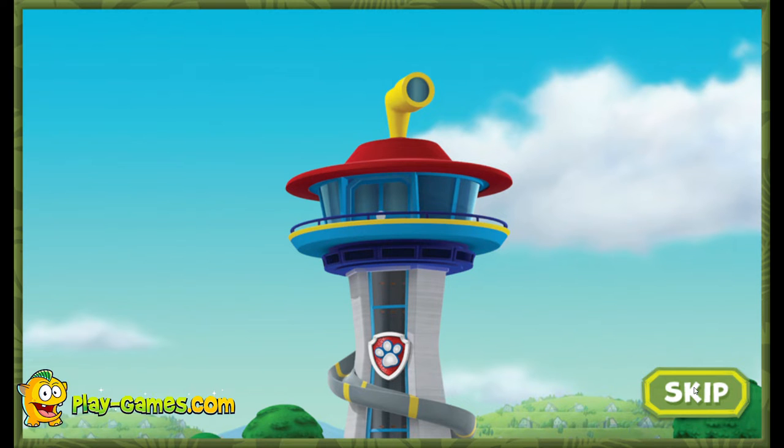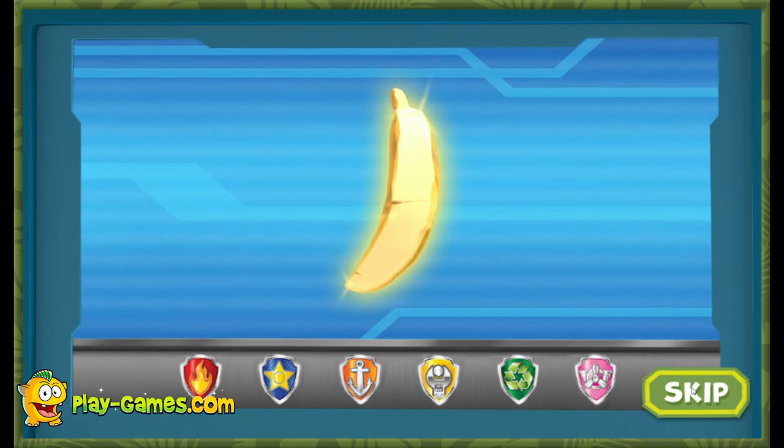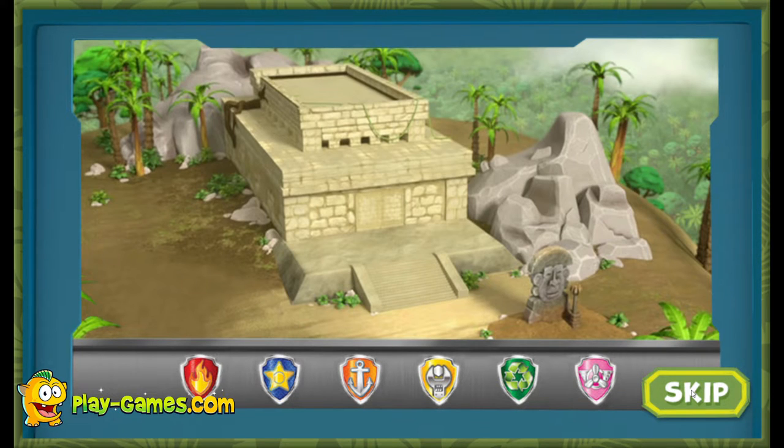Paw Patrol, to the lookout! Ryder has a new mission! The legendary golden banana is missing somewhere deep in an ancient jungle temple, but it needs to be brought to the museum! The Paw Patrol needs to call in some help for this mission!